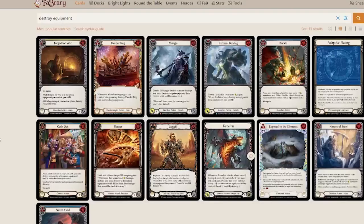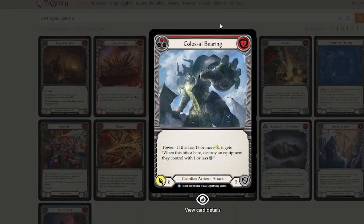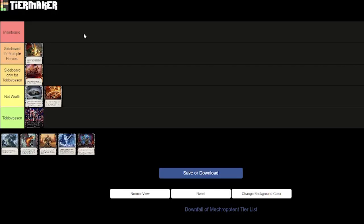Next we have Colossal Bearing — a newer Guardian card. If it has 13 or more power when this hits a hero, destroy equipment they control with one or less block. Again, it does destroy equipment, which is why it's on the list, but it's just not worth it. Not good.